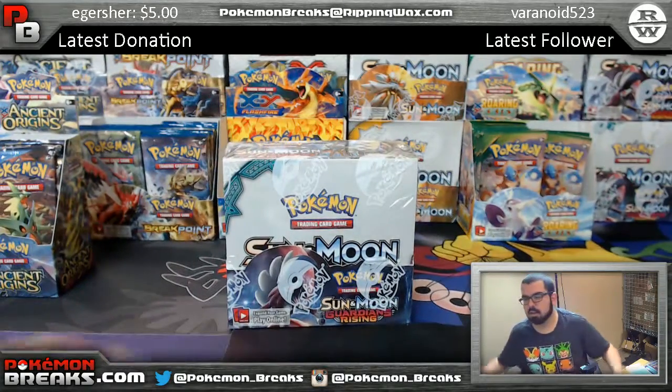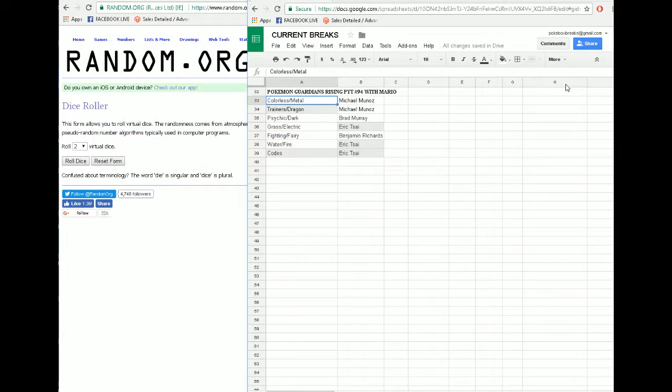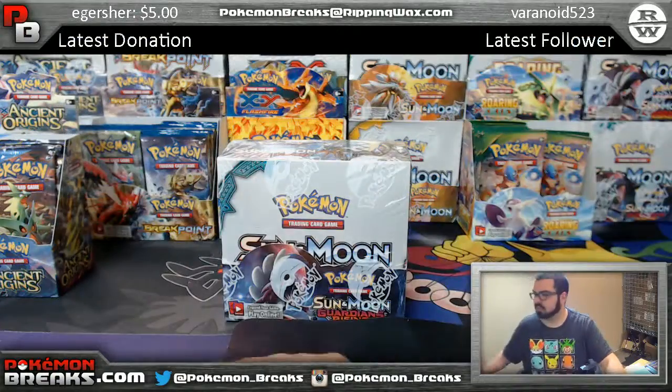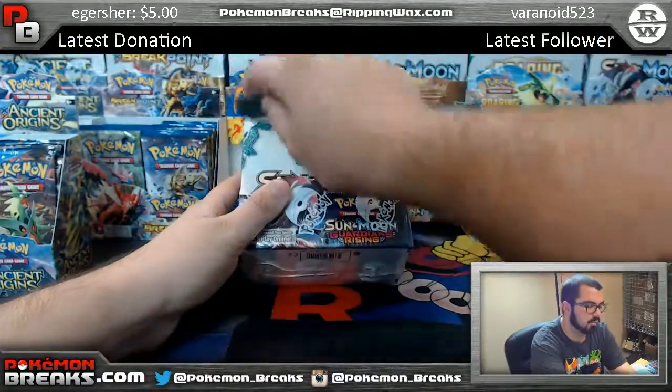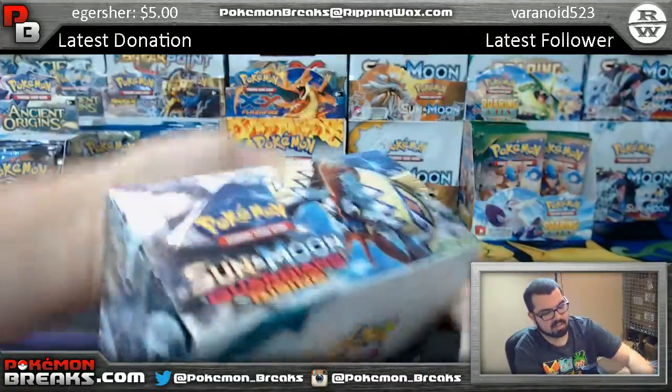We are going to be doing Guardians Rising PYT 94. We've got colorless, metal, trainers, and dragon going to Michael Munoz; psychic and dark going to Brad Grass; and electric going to Eric. Fighting and fairy going to Benjamin; water, fire, and codes going to Eric. Best of luck — let's see if Brad can manage his crazy Tapu Lele luck again like he did the first time.